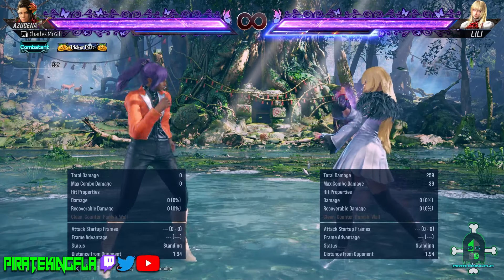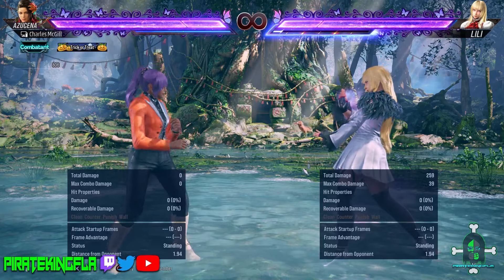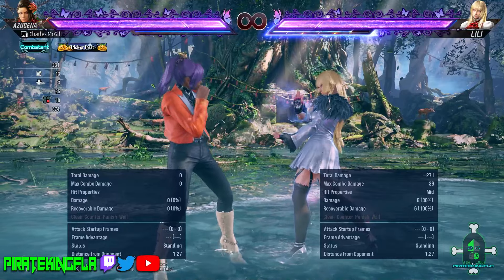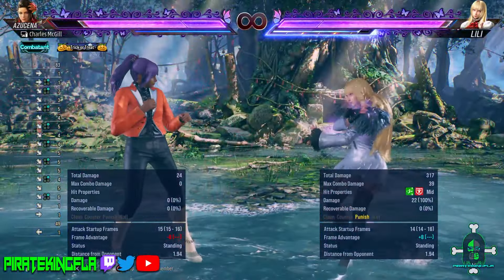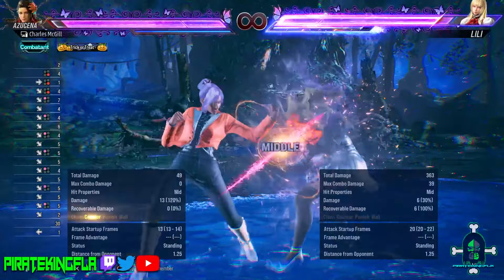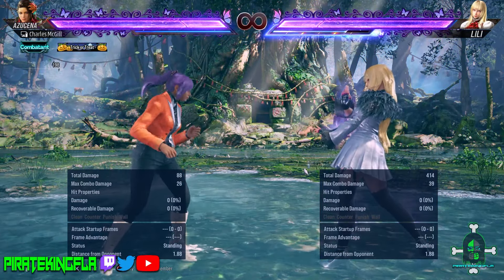Lily has a back-turn low hitting heat smash, so at the end of the animation you might be thinking: just launch her because she has her back to you. It's not that simple. She can use a back-turn move as a power crush and it's going to stuff your launcher. Your best option is to go for a 13-frame mid to counter hit her. However, Lily does have options to counter that, so it's a bit of a trial and error situation.